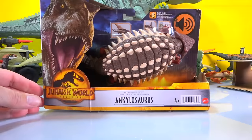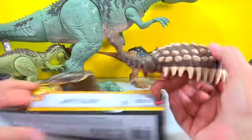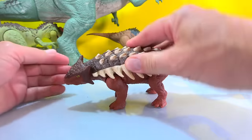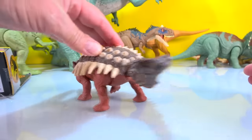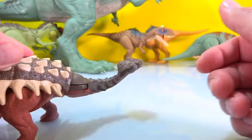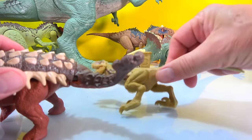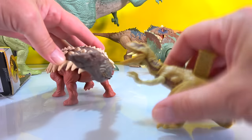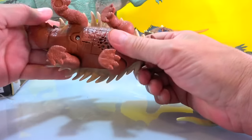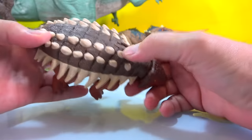Next we've got the Ankylosaurus - he's a Roar Strikers as well! Pull the battery protector out - there he goes - and look, his tail is the whacking tail! He's got like a bone on the end - whack, bang bang! Against one of these smaller guys he'd be like 'whack' - nice! That's probably pretty accurate to what he sounds like.